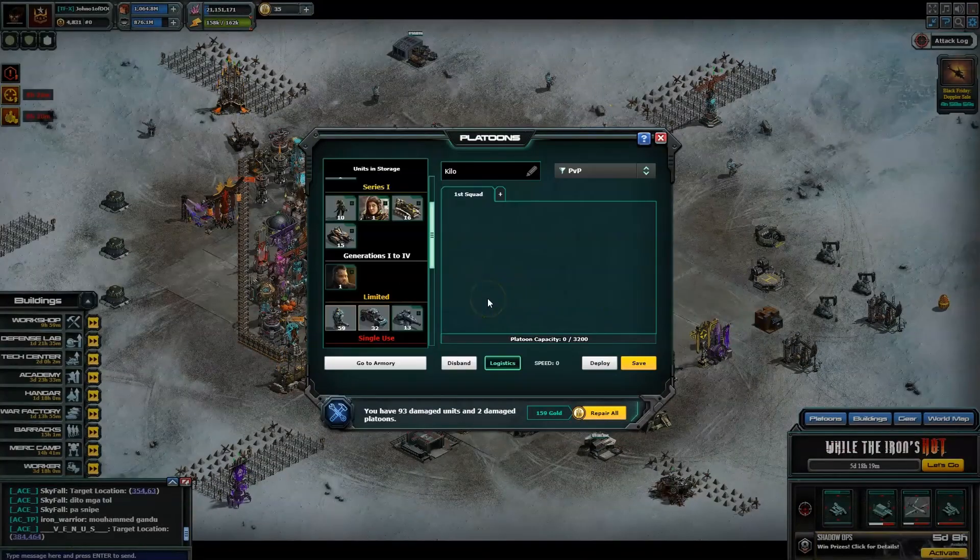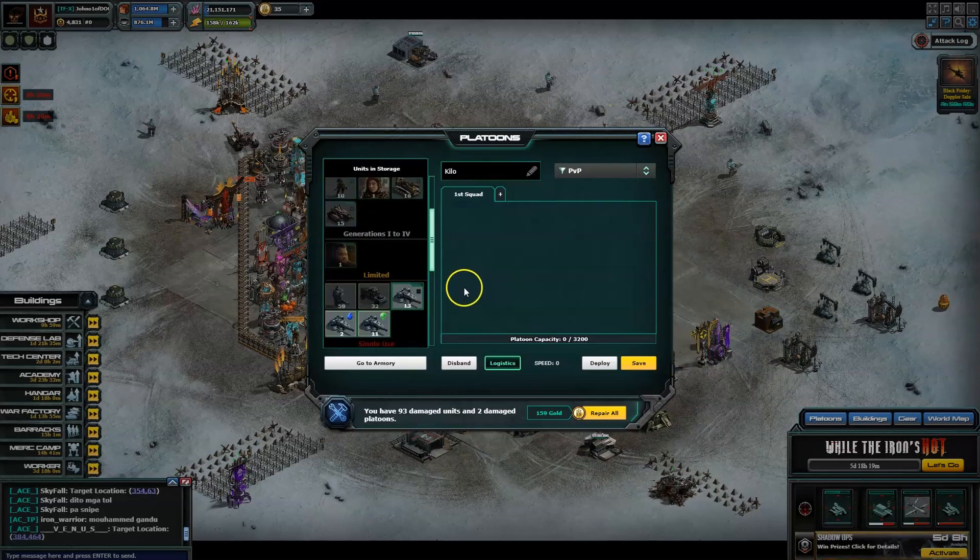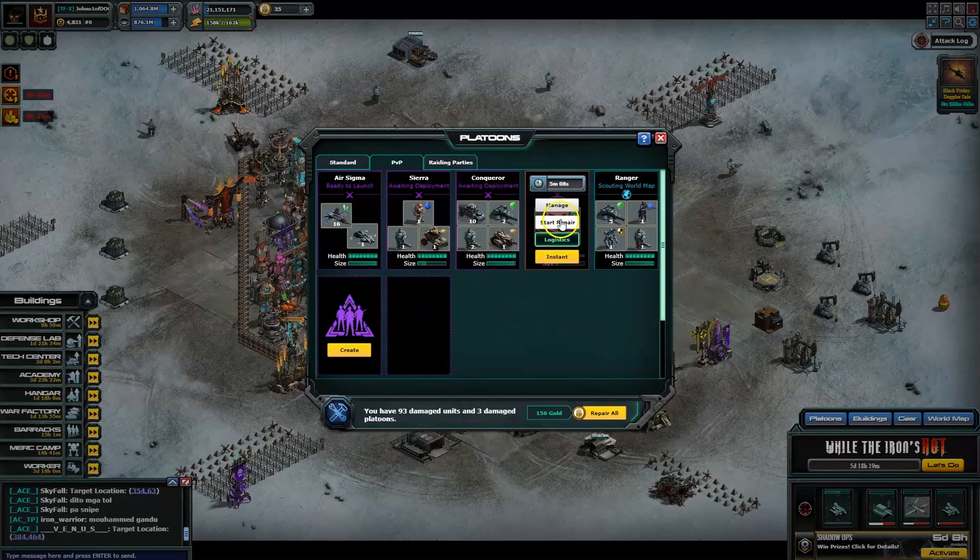This is just during a normal day, not during any events or anything. Saving gold — this is how you do it. You just put your PVP units in one by one.